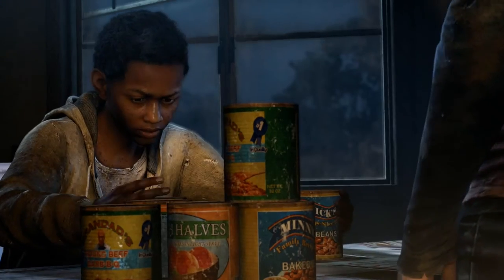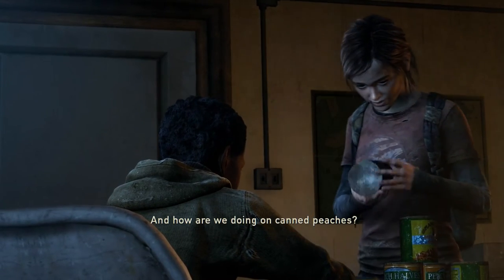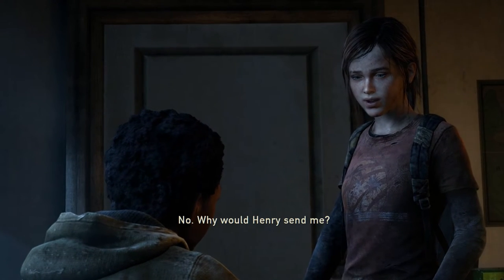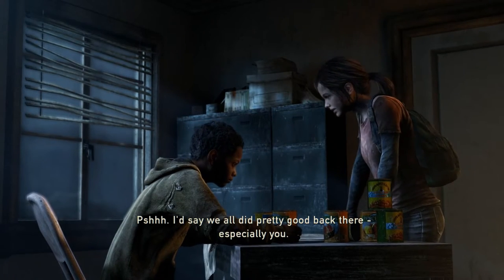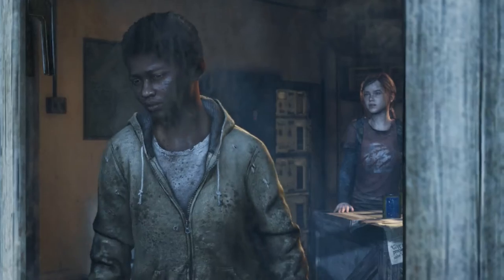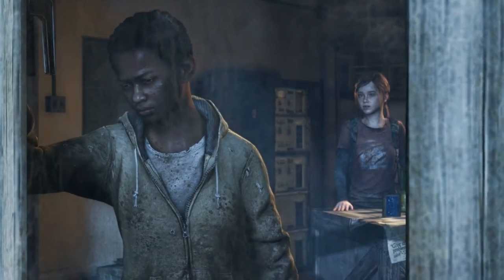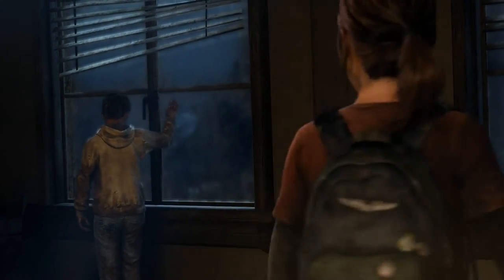Joel finds Ellie taking stock of all the food they found today, checking on the canned peaches. Ellie asks if Henry sent him to make sure she's not messing up somehow. Joel says they all did pretty good back there, especially her. He asks if everything's all right and she says everything's fine. He wishes her a good night.